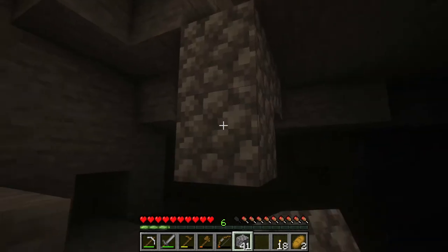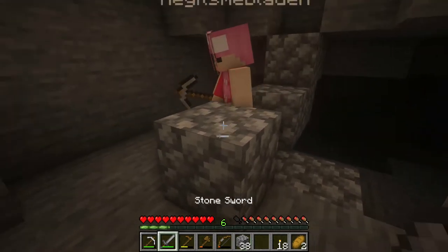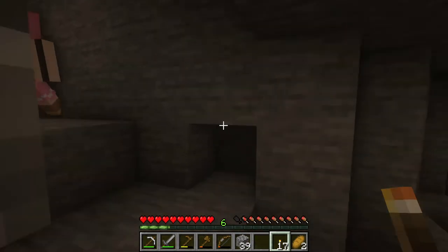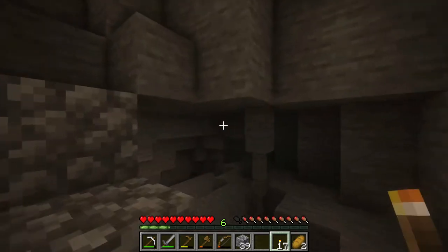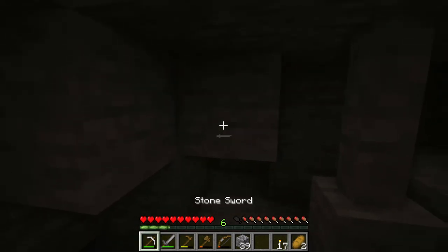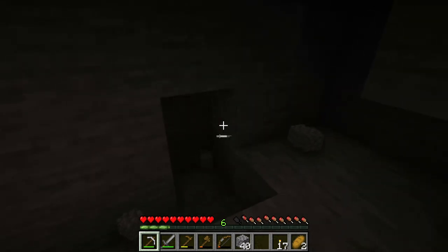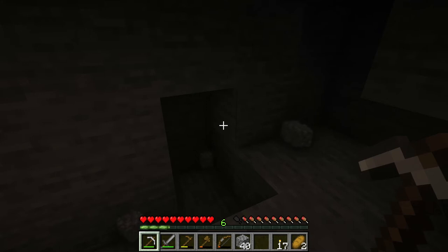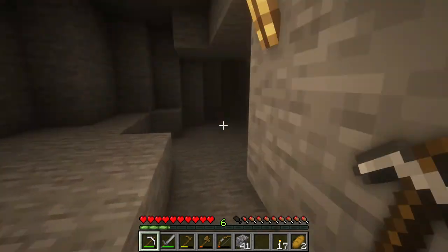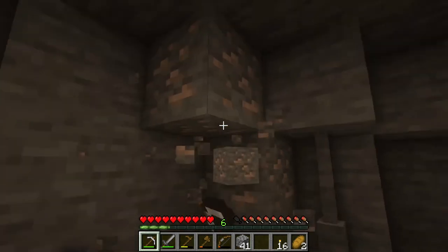It's pretty dark down here. She found some coal — grab that! There are some stalactites hanging from the ceiling and stalagmites on the ground. I used to go to Luray Caverns in Virginia a lot — they have some pretty cool stalagmites. I really wanted to take you there. I recommend everyone look it up. Oh — iron!